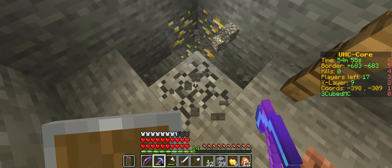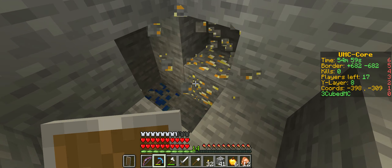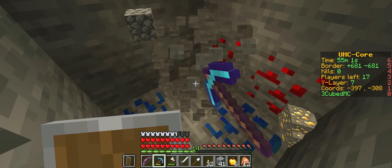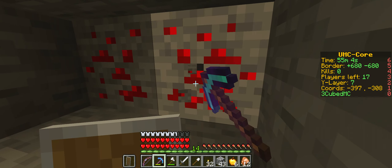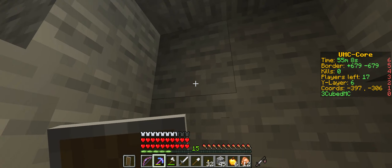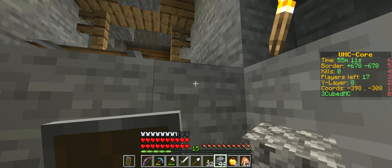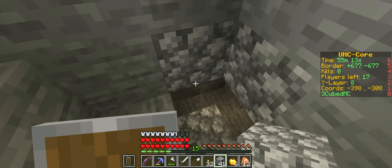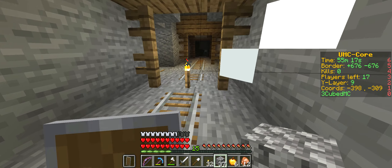Yeah, I'm getting the gold. I found more. I found a massive gravel patch I'm just decimating. That's perfect. I hear spiders. I don't have any torches, by the way. I thought you were professional. I don't have any coal. This is UHC.